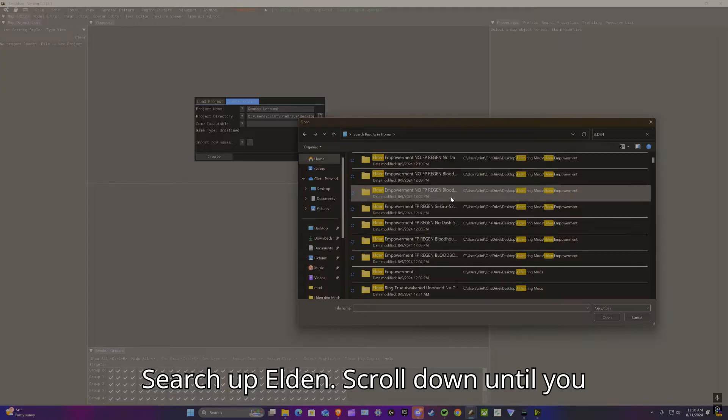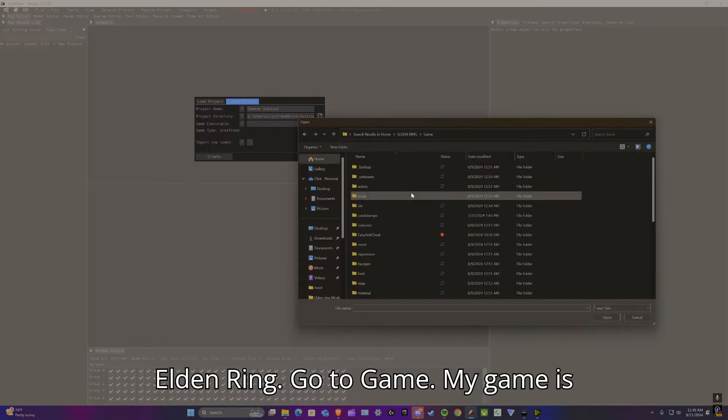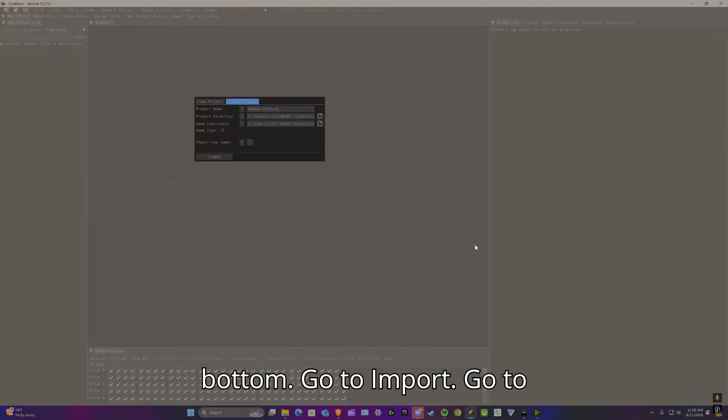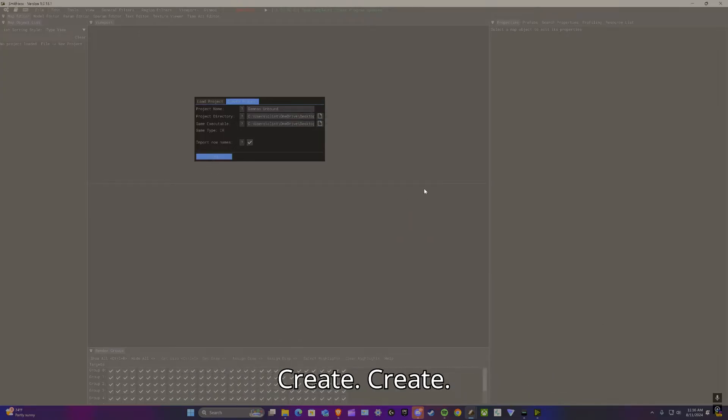For the game executable, just navigate to your Elden Ring folder — go to Game, find the executable which should be towards the bottom. Then go to Import, go to Create, and create the project.